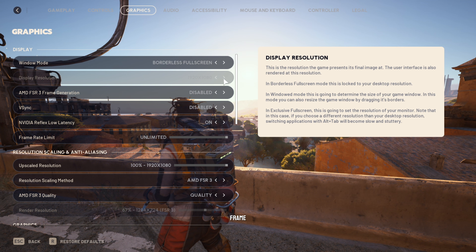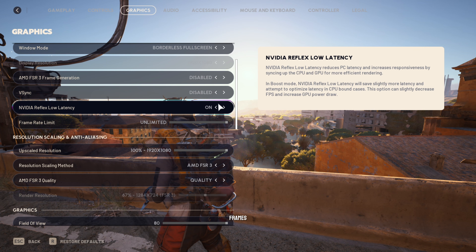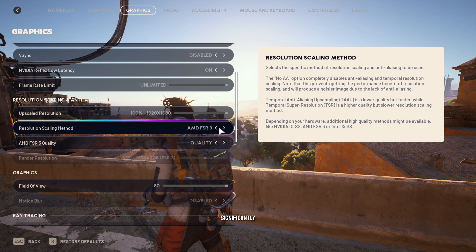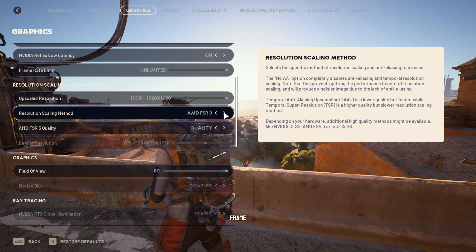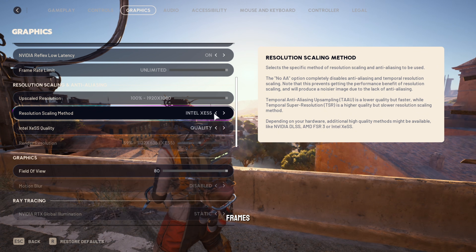AMD FSR 3 frame generation is a technology that creates additional intermediate frames between normally rendered frames. It boosts FPS significantly, but requires using FSR upscaling and works best with V-Sync enabled for proper frame pacing. The trade-off is slightly lower image quality in generated frames compared to fully rendered frames.